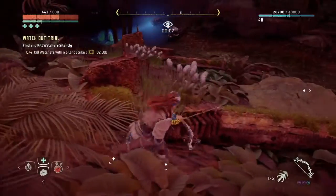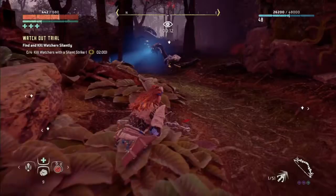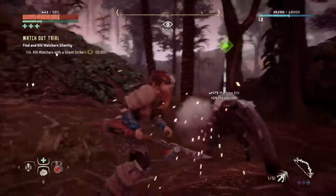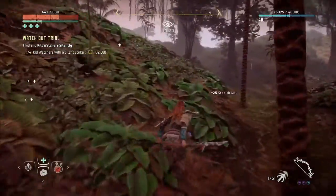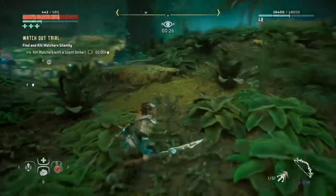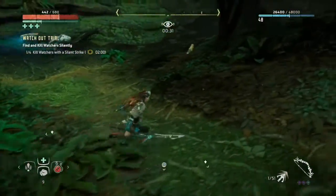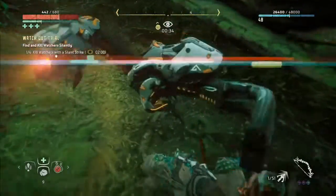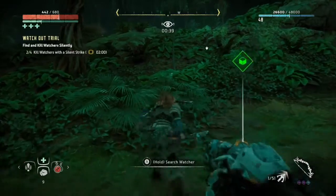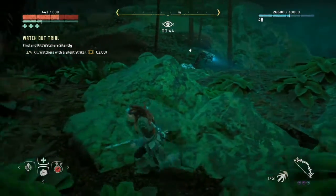It's best to get each Watcher in a one-on-one situation where you can sneak up from behind. Remember that the Silent Strike ability is available even when the exclamation point above their head is red — it will just alert the other machines at that point. Alerting the other Watchers actually works in my favor here, as they come to me and I don't have to traverse much of the zone. You have two minutes to complete this trial and while that seems like a long time, it really isn't, depending on how far spread out the Watchers are while navigating two Stalkers and at least four Shell-Walkers in the same area.